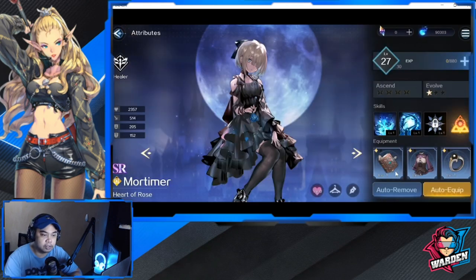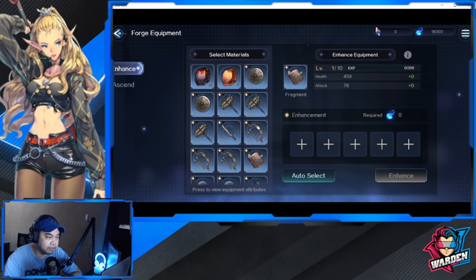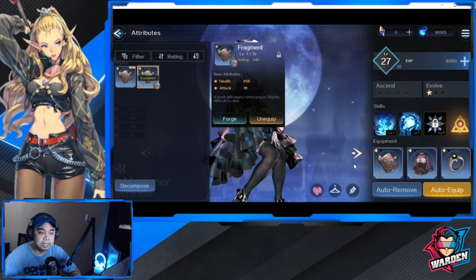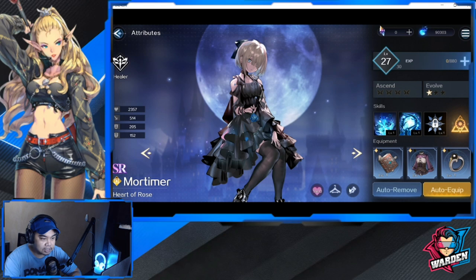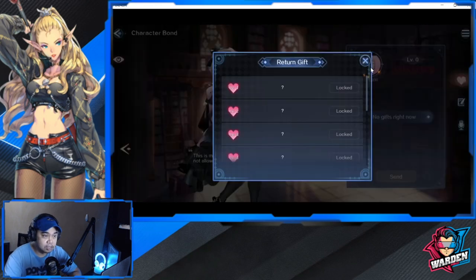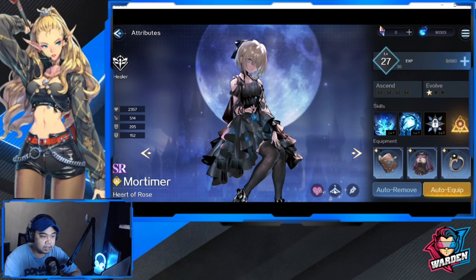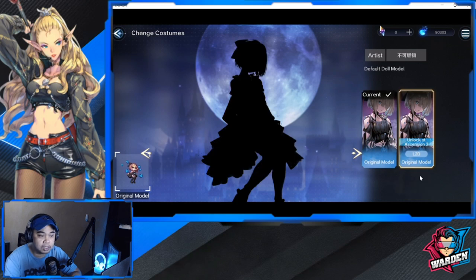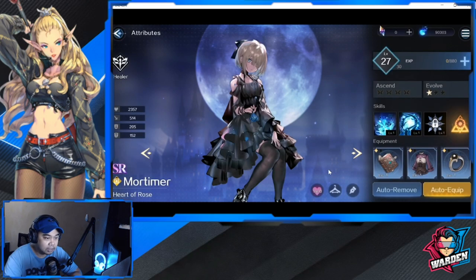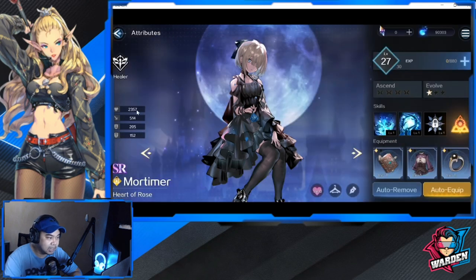For gear, I suggest using the basic gear and not forging at this point, because these are low-level weapons. As you progress, the game gives you higher-level weapons and you can forge then. There are specific gifts for specific dolls — I'm about 80 to 90 percent full for this one. There's also a 2D original model that unlocks at Ascension 2 — there's a lot of good art here.